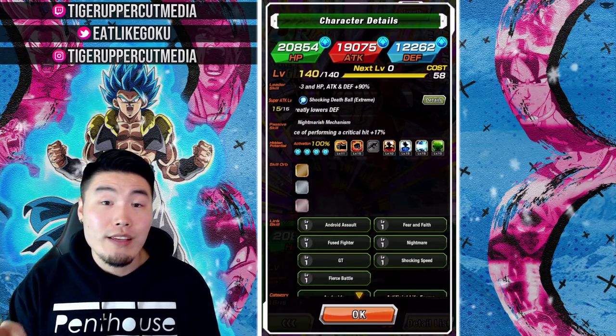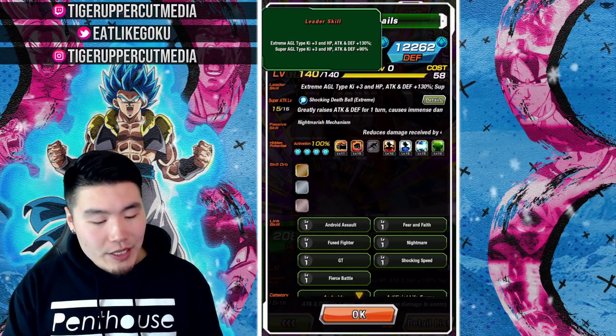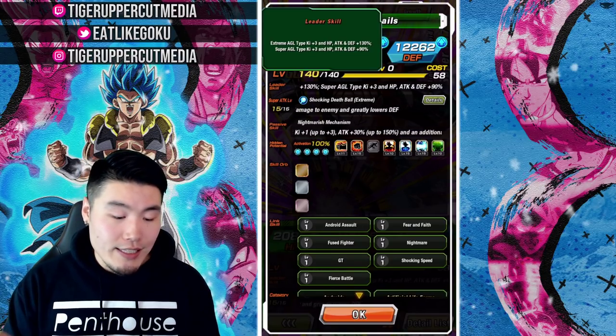So first things first, we'll start with his new leader skill, which is Extreme AGL types Ki +3, HP, attack and defense +130%, and Super AGL types Ki +3, HP, attack and defense +90%.